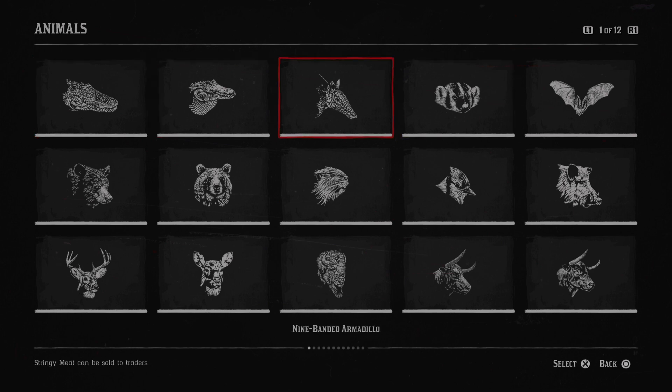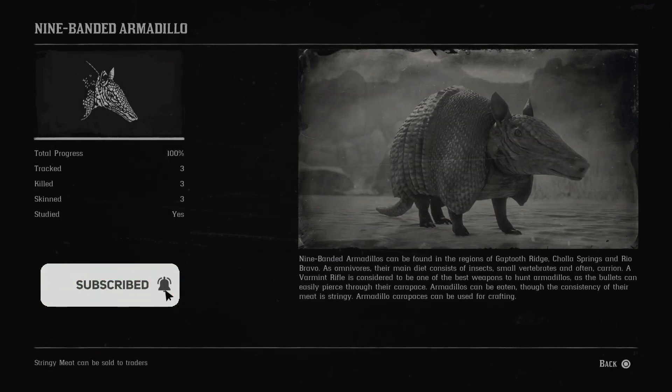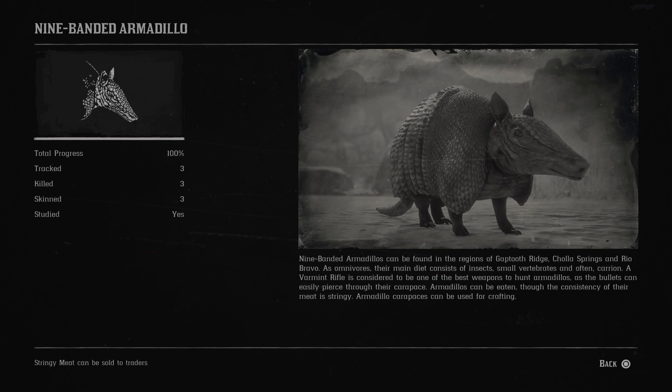And first would be the nine-banded armadillo. Nine-banded armadillos can be found in the regions of Captooth Ridge, Cholla Springs, and Rio Bravo. As omnivores, their main diet consists of insects, small vertebrates, and often carrion. A varmint rifle is considered to be one of the best weapons to hunt armadillos, as the bullets can easily pierce through their carapace. Armadillos can be eaten, though the consistency of their meat is stringy. Armadillo carapaces can be used for crafting.